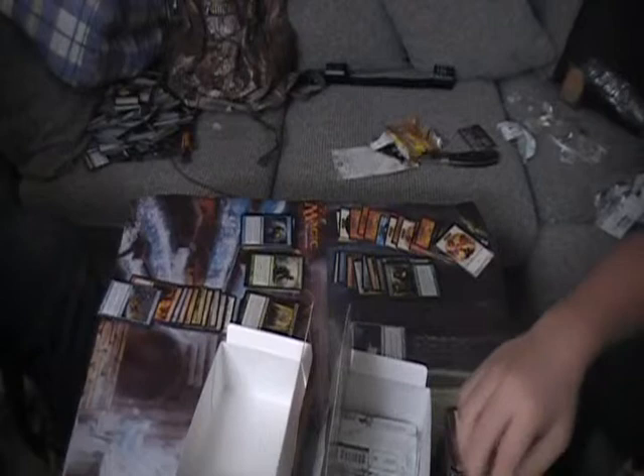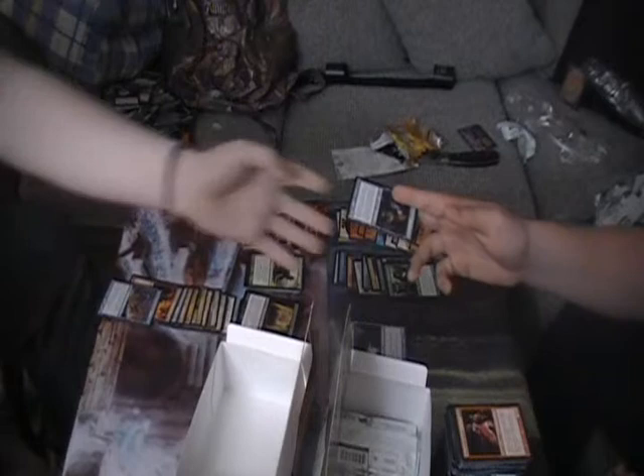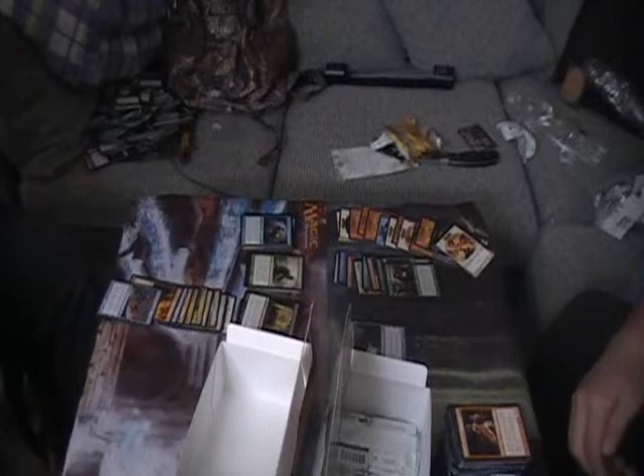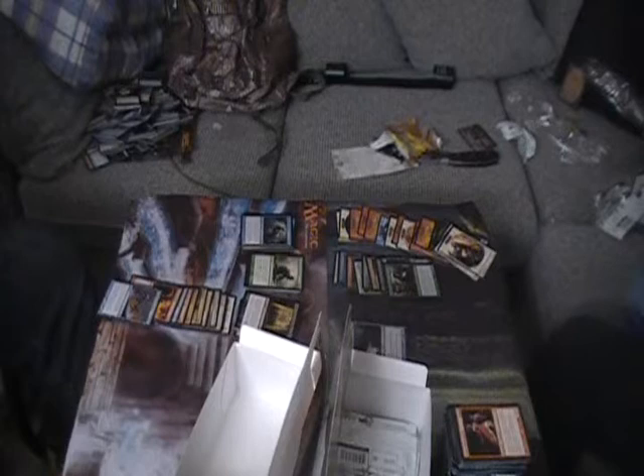Near here the Pilgrim - he's not bad. Haunted Guardian - is that hunted or haunted? Haunted Guardian: 2/1 for 2, defender, first strike. And Soul of the Harvest - trample, whenever a nontoken creature enters the battlefield under your control, draw a card. He's actually a really good card - 6/6 with trample. Slayer of the Wicked, Trepanation Blade, Invisible Stalker, and Curse of Death's Hold - nice.